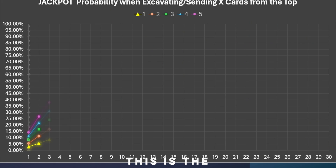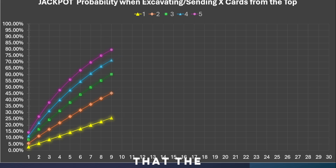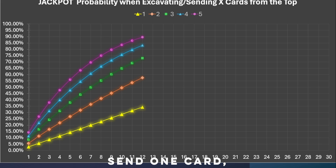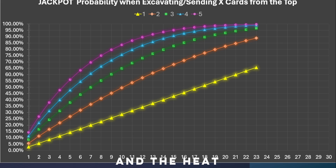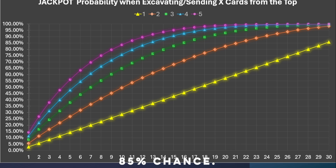I also put this in graph form because that may be easier for some people to understand. This graph shows the same information. You'll notice the jackpot probability when you send only one card is very linear. We want to be over an 85% chance to hit, and that's why I included a heat map — when it's green, those are the ranges you want to run. So for five cards excavated or sent, you'd want to run maybe 11 jackpot cards, and so on.